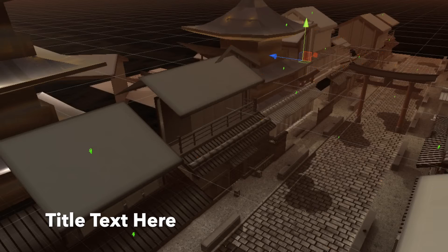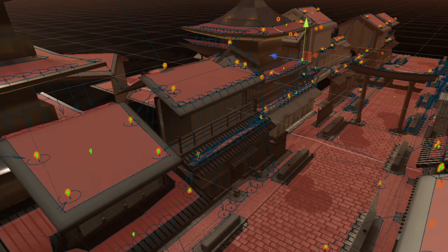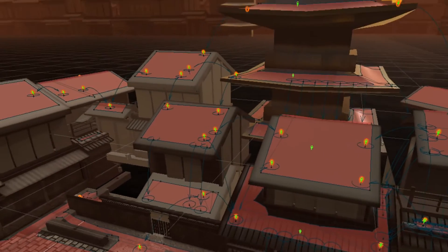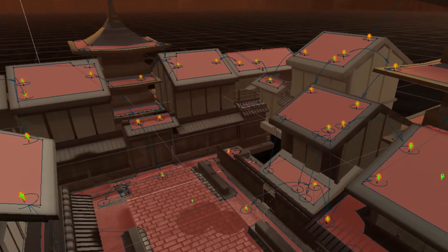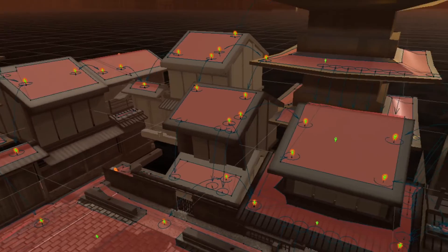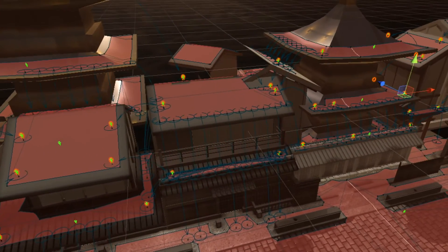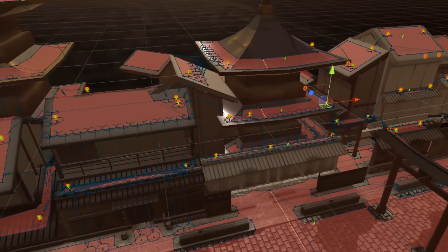With the nav mesh, we have the jump points defined. If we turn those on, we can see all the jump points put together — there are a ton of them. Luckily, we just have to organize the jump points between the meshes and not path every single jump point the enemy is going to take. Doing that manually would have been far too much work.